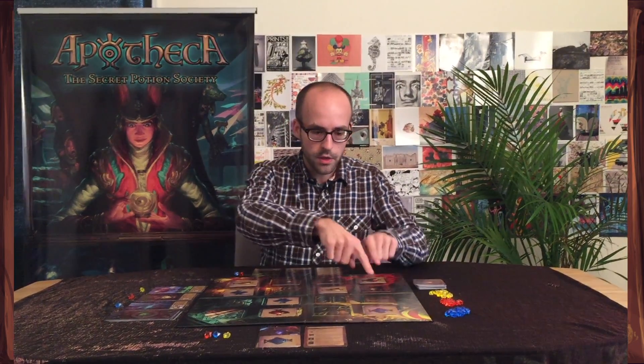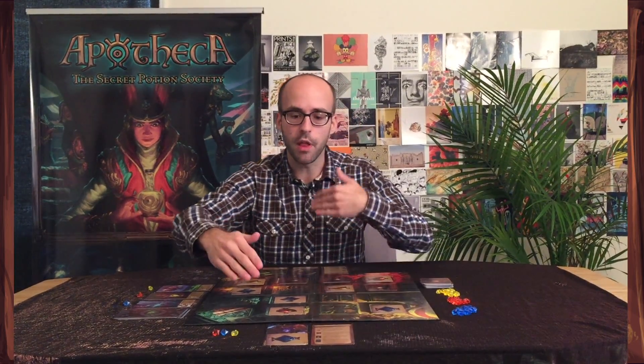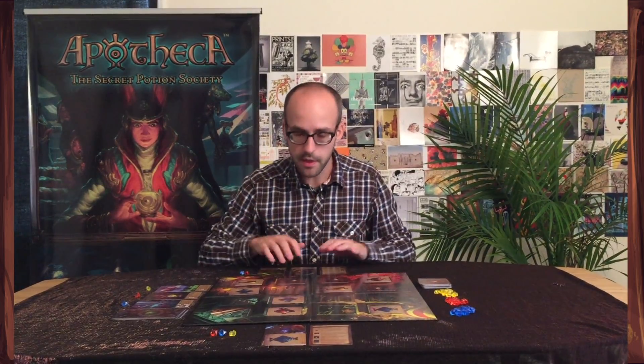The reason this restock is smart: now there are three face-down potions on the board. When it gets back to the second player's turn, he can't use his restock action, meaning he can't block the match the first player is lining up.